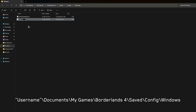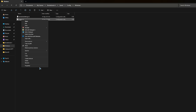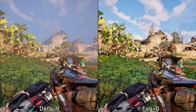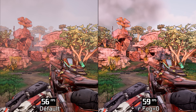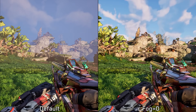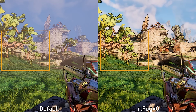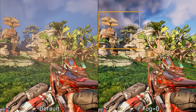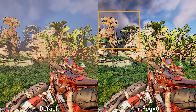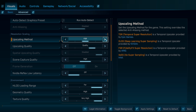With Borderlands 4, not many console variables or commands were found that significantly improve visuals or performance. The only one worth highlighting completely removes the fog — as you can see, it makes the colors pop a lot more, and the game looks much better with this tweak. It can give a slight performance improvement in some scenes, and it also helps reduce flickering around certain trees and objects, especially noticeable when using upscaling. The only downside is that certain objects occluding clouds can exhibit a noticeable blue outline.